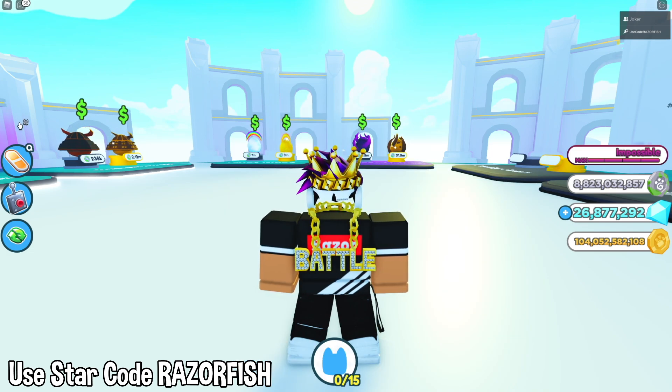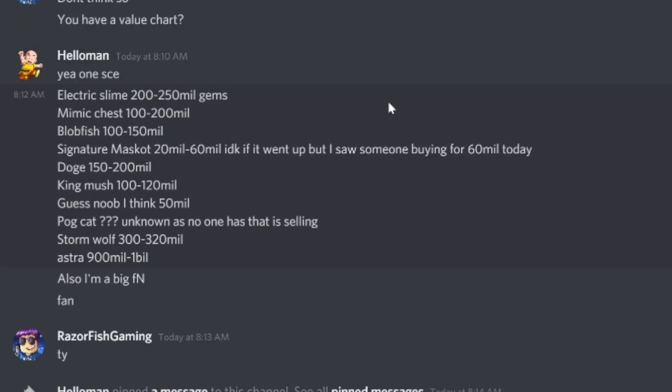In Discord, I got some values. Electric Slime is around 200–250 million. Mimic Chests are around 100–200 million, people get around 150 million for that. Love Fish is 100–150 million, people get around 150 million. Signature Big Mascot is 20–60 million. Doge is around 150–200 million because it was one of the first ones and has demand. Mushroom King is around 100–120 million since you can still buy it with Robux right now. Noob is around 50 million.